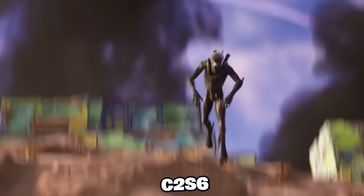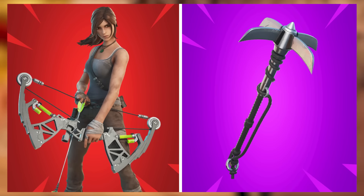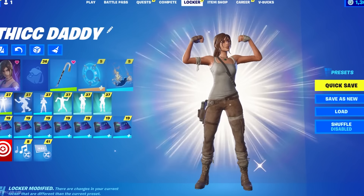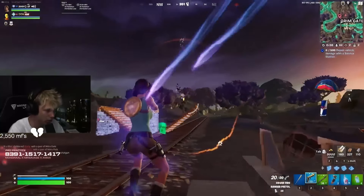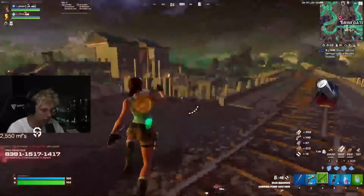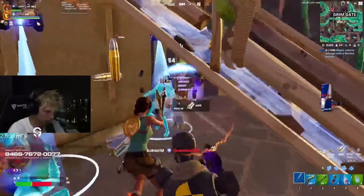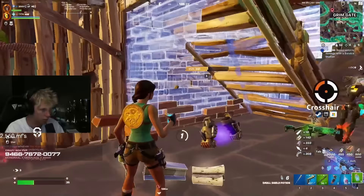That takes us further to Chapter 2 Season 6, and we are going with Lara Croft, and we are pairing this with Catwoman's Grappling Claw. Lara Croft has been one of the most iconic skins in the history of the game, and for a Battle Pass skin it is so incredible how popular and try-hard this has actually been. It has probably been the best Battle Pass skin from that point of view in the entire history of the game, and for some reason it feels like this skin is only getting more and more popular even though it hasn't been seen for like three years.